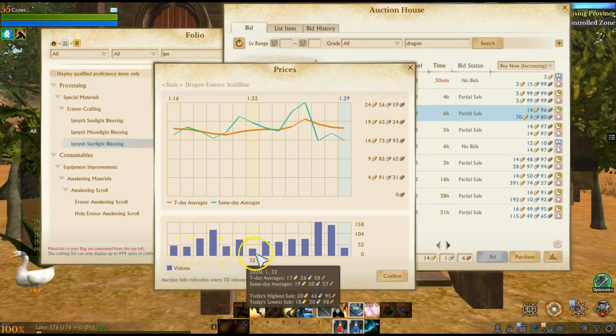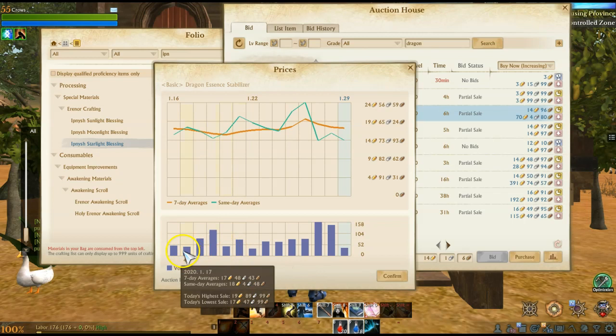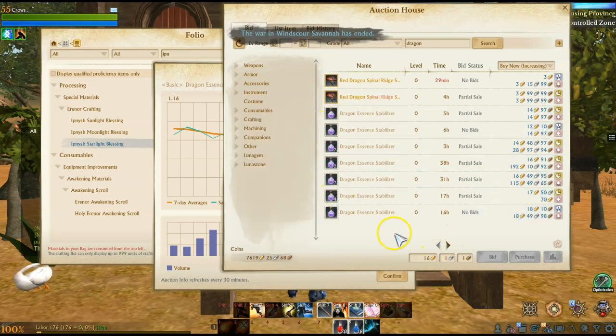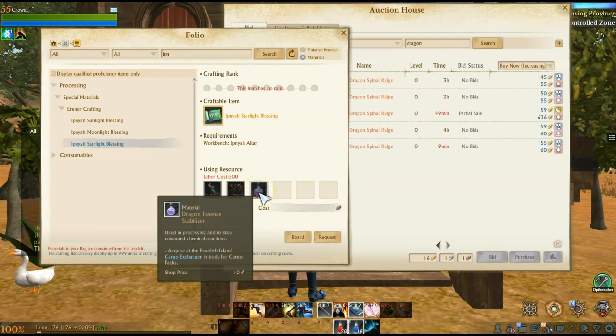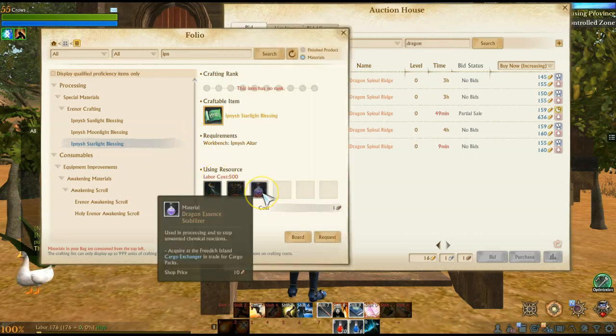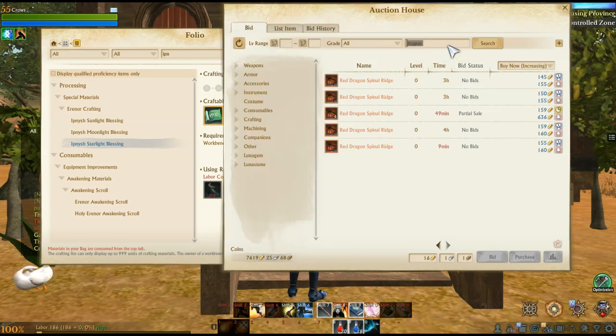It doesn't look like the dragon essence stabilizer price has gone up much — it's hovering right around 15 to 25, about 20 on average. There seems to be a decent enough supply on the auction house. But when you consider that every time you craft one of these blessings you need 50 of them, it's very easy for the auction house to run out. I wouldn't recommend stockpiling or investing in dragon essence stabilizers because you can get them by taking a cargo tradeback to Freedich.